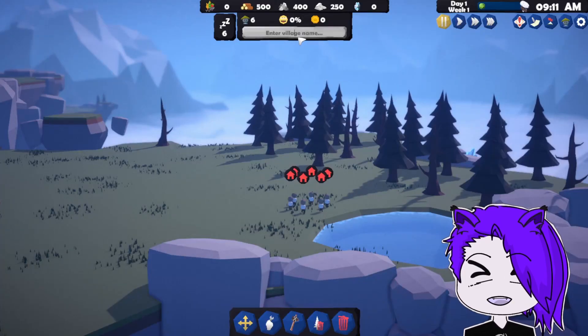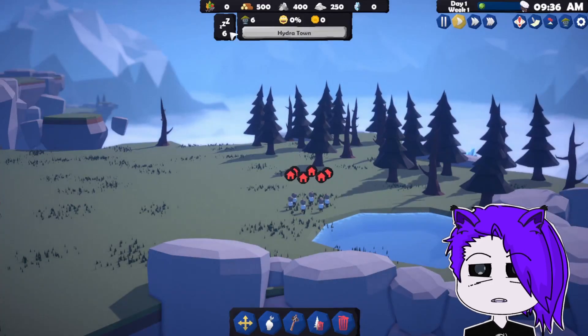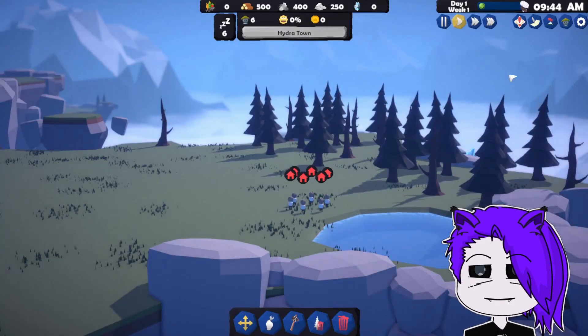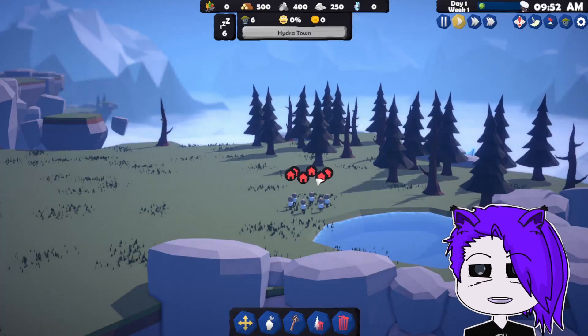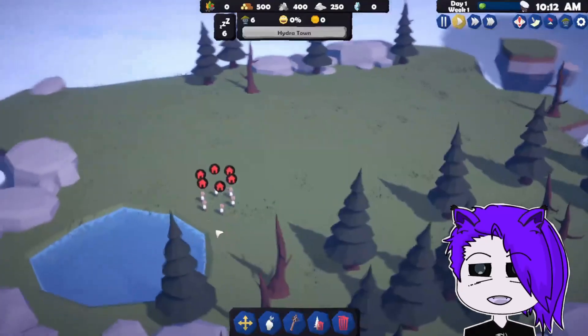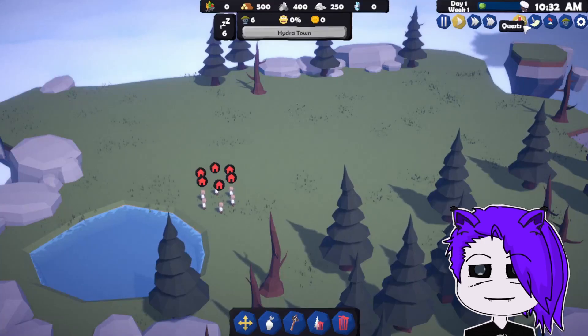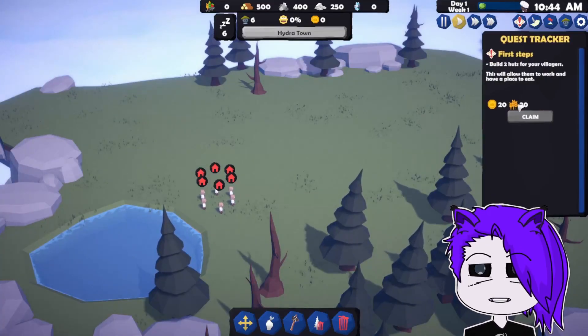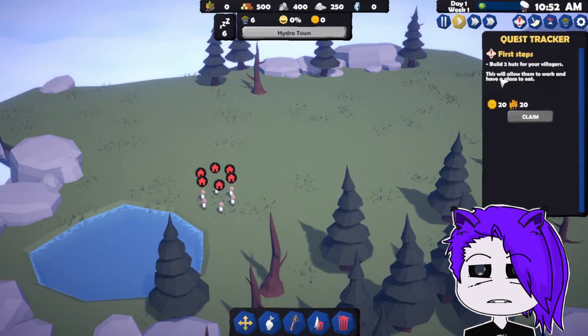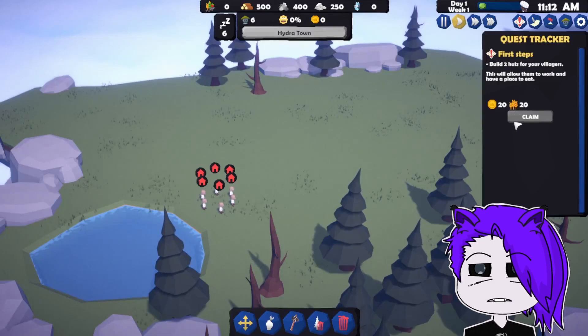We're going to pause it and enter a village name. Looking at the quest first: build two huts in your village. If you build two huts for your villagers, this will allow them to work and have a place to eat.